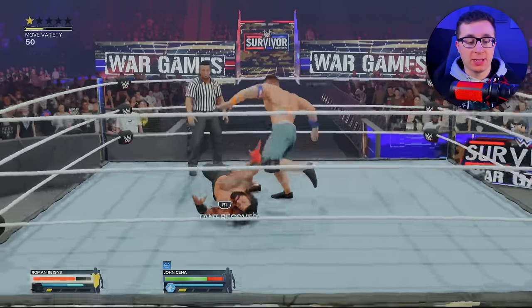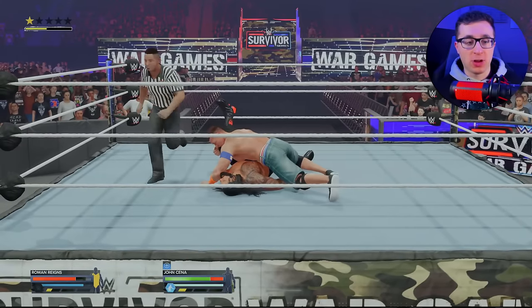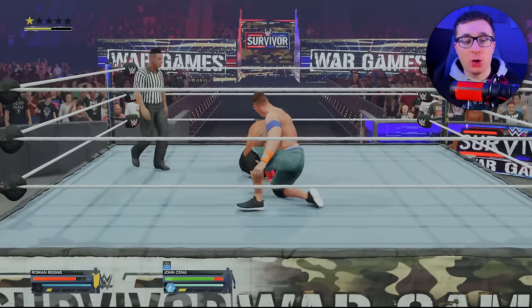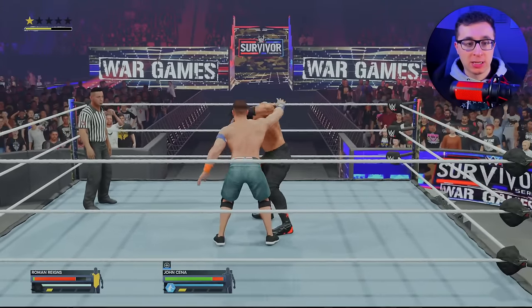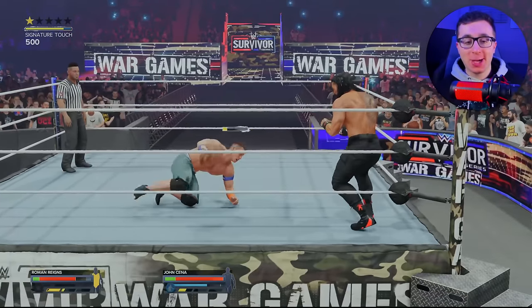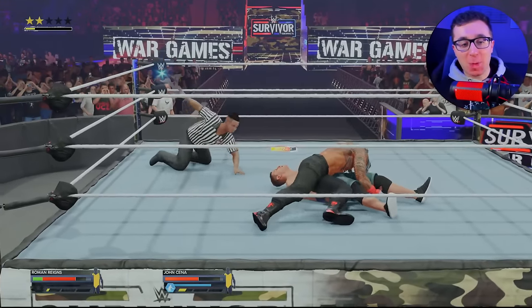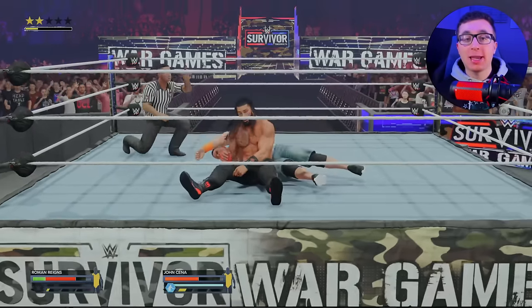Cena has started pretty hot though — we haven't done much to him and he's closing in on a signature. Got to be careful, he might go for the Five Knuckle Shuffle. He goes for the pin, but that is way too early on a 90 overall Roman Reigns. That kick out actually let us get a signature. Superman punch — and down goes Cena. He's right back up, and right back down with the spear. Good night, Cena. One, two — kicked out.